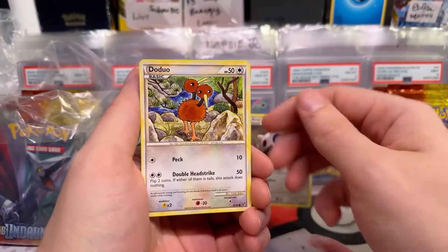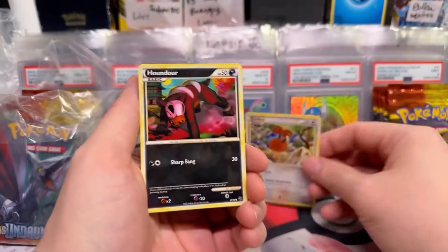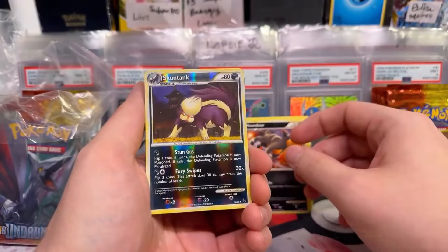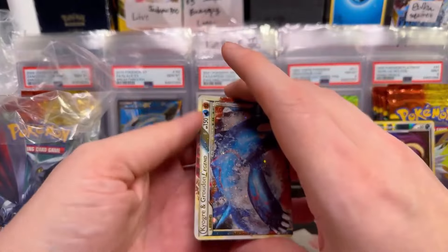So we got Aaron, Doduo — that Doduo is from the Classic Collection, now we know where he comes from. Houndour, Pineco, Houndour. Skuntank is your reverse holo. And... oh! You got Kyogre!